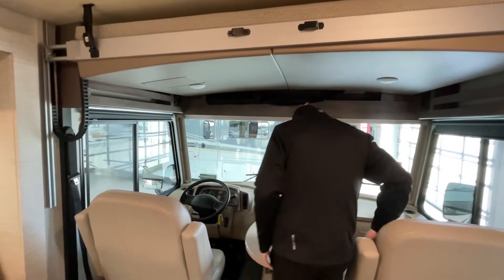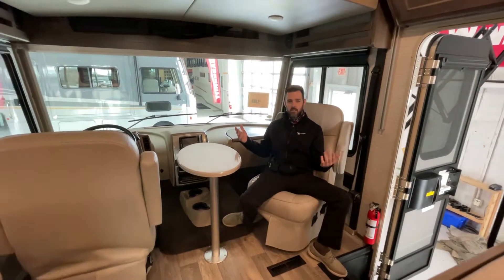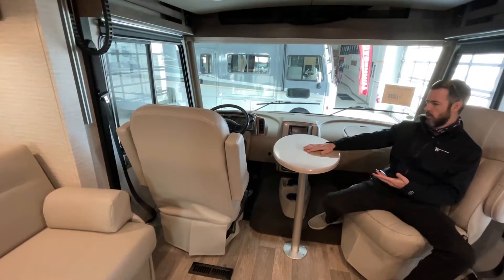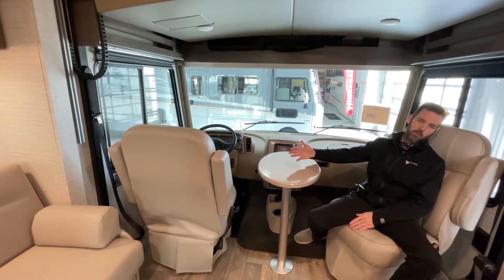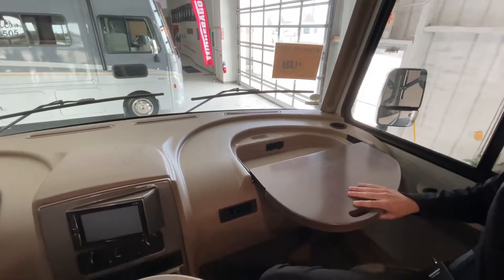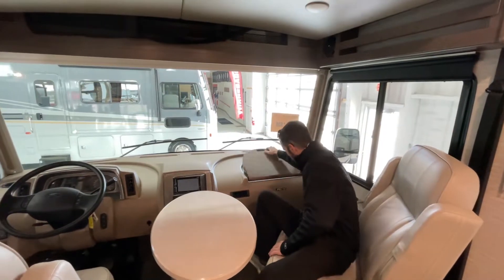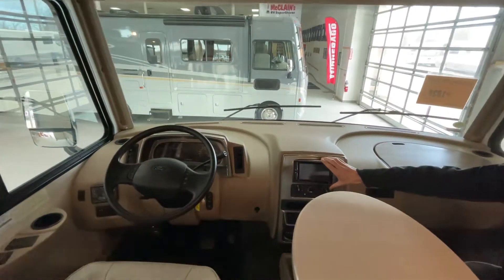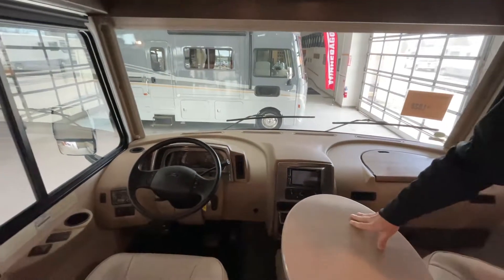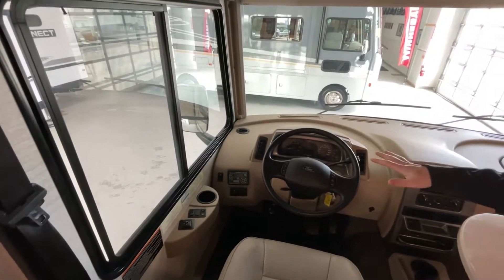Something else really cool — when you're parked, both of these chairs are actually going to swivel around. If you've got guests or friends, you can actually utilize this as seating space to interact with them. You do have the table here, which is removable — it's a great spot if you want to pull over on a long trip and have some lunch. This particular one does have a really cool workstation that flips out and gives you some storage, with power down there if you want to plug in your laptop or phones. Of course, you've got your monitor here, which is where you're going to watch all your cameras and your radio. And standard is going to be your auto level — you pull into your campsite, hit one or two buttons, and the unit levels itself out. You don't have to get out or do any sweating.